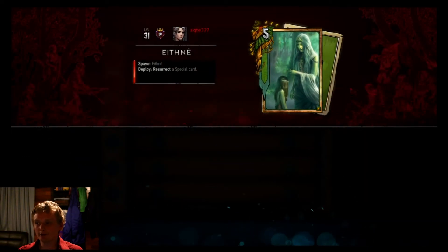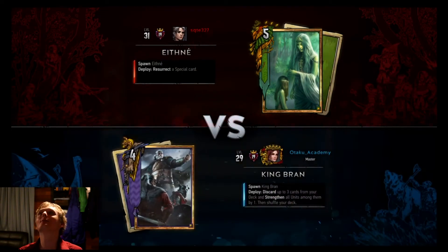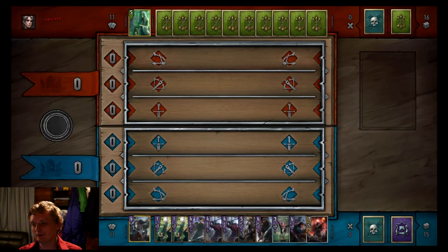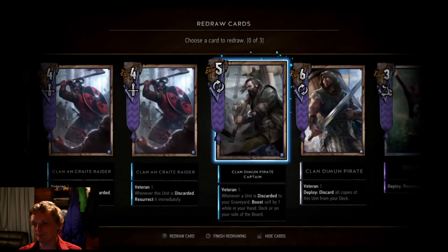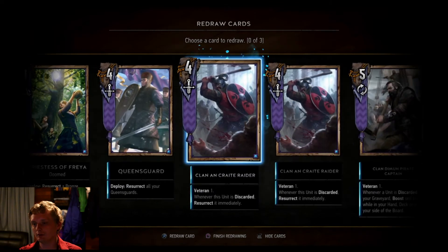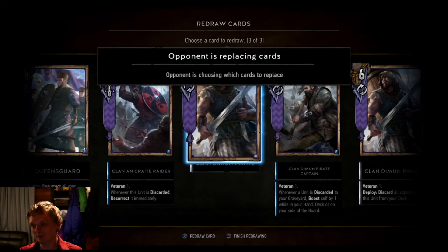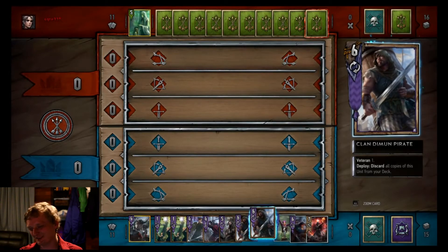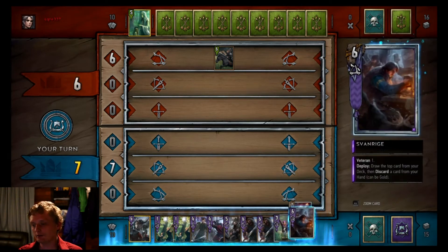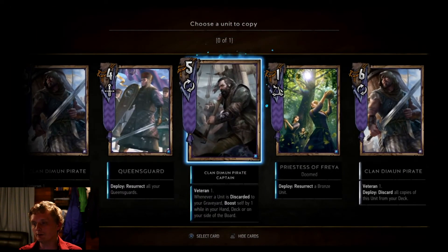I don't think this deck can be consistent three times. It's a dwarf boosting deck - I am done for. Throw back Clan Crate - and now we got a throwback Ciri, throwback Queensguard. Not too good - that's what I mean by the deck can be inconsistent, draws a lot of bad hands.